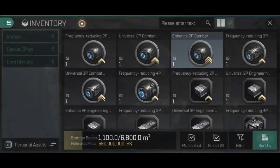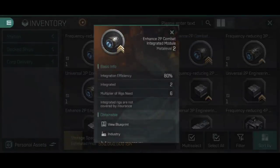The third 2p variant is the enhanced 2p combat integrated module. Again 2p means two different rigs can be combined. Enhanced means you get 80% of the attribute working, but require six of each rig. To build one enhanced 2p you'd need six cannon aerators and six cannon collision accelerators. That's a lot of rigs to fill one slot.